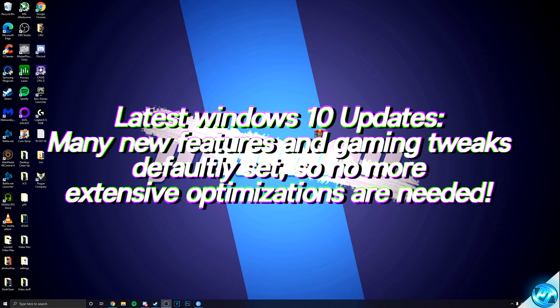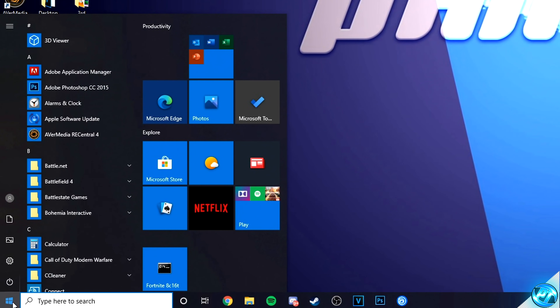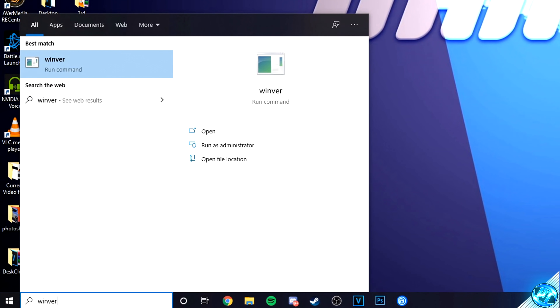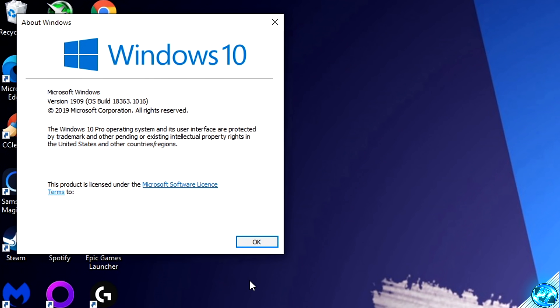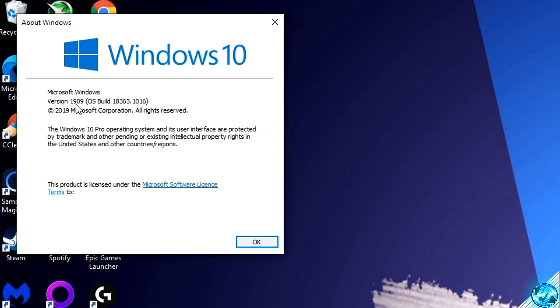To update Windows 10, it's completely easy and free to do. First, it's recommended to check which version of Windows you're running to see if there is an update available. Navigate to the bottom left, click on the Windows key, type in winver, then click on the winver command. As you can see, I'm running on version 1909. This is the minimum version you should be running on whilst watching this video. If you're running on something older than 1909, such as 1806 or lower, make sure that you go ahead and update Windows 10.